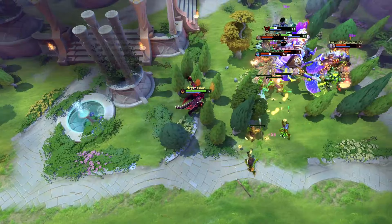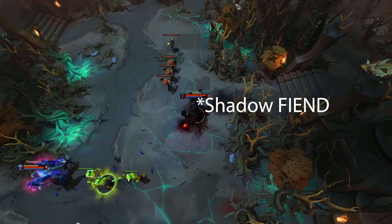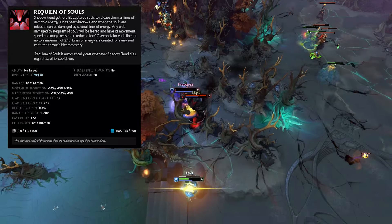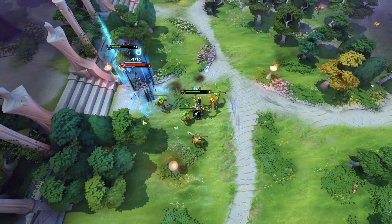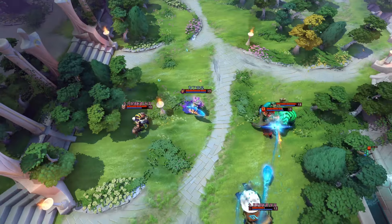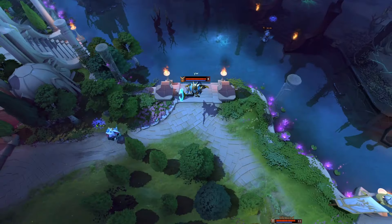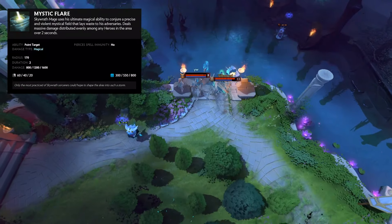Shadow Demon is a situational support hero whose ultimate allows him to purge all positive buffs on an enemy hero. Shadow Fiend is a high skill core hero who focuses on dominating the lane. His ultimate sends out at most 20 spirits that deal damage to enemy heroes. If you can land his ultimate perfectly on an enemy hero, it deals a lot of damage. Shadow Shaman is a disable-focused support whose ultimate summons 10 serpents that attack the enemy. Silencer is a support hero focused on countering enemy spellcasters. His ultimate makes all enemy heroes silenced and unable to use spells for up to 6 seconds. Skywrath Mage is a combo-focused support whose ultimate deals a ton of damage over a couple of seconds in a tiny AoE.